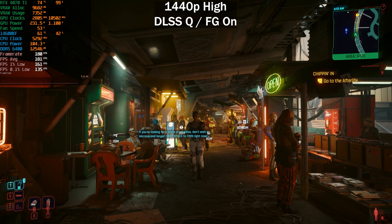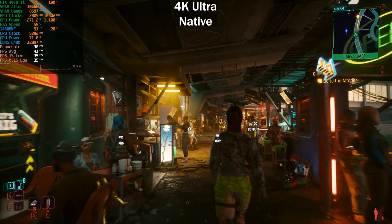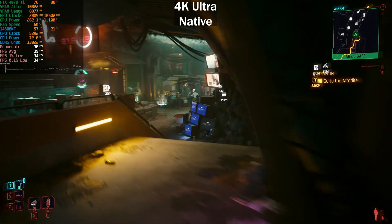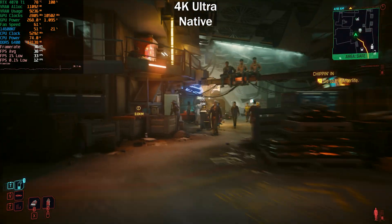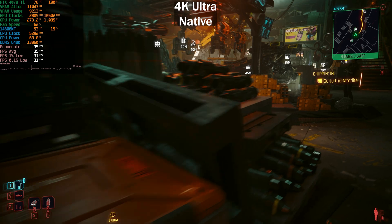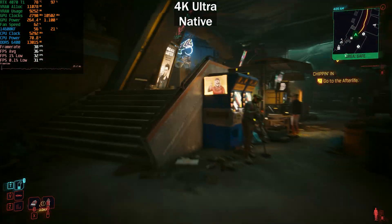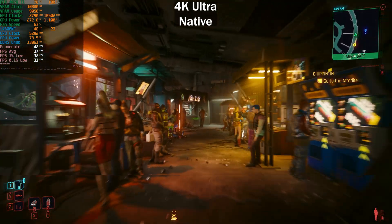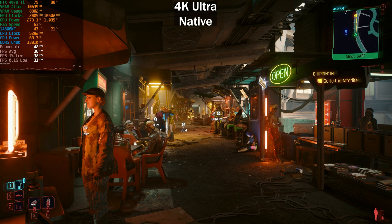Moving on to 4K. At the ultra preset with no upscaling, we're getting around 40 fps. For those aiming for 30 fps, this is what you'd be targeting — and it is the best-looking you'll see this game without ray tracing. Getting just above 30 fps isn't ideal; if you want to play at 30 fps, maybe increase the motion blur to hide some of the choppiness.